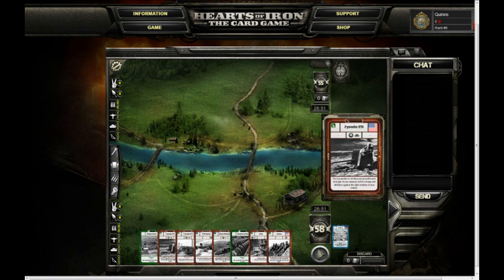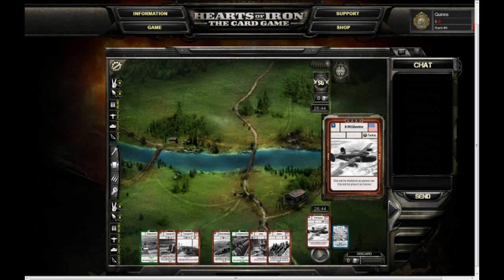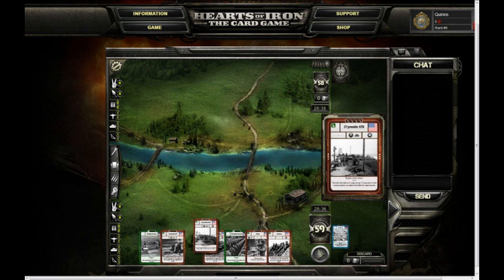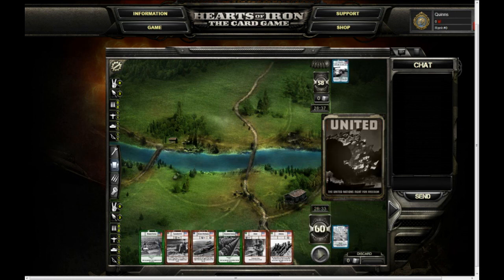You'll also notice that there are some timers next to my deck and my opponent's deck. That's because this is a head-to-head match with a ticket entry cost, so those chest-style timers are designed to facilitate fast play to make sure that nobody spends too much time lollygagging. I'm down to six cards and the game is afoot!